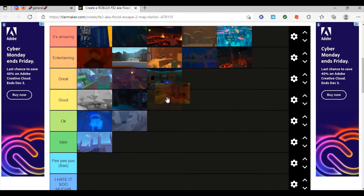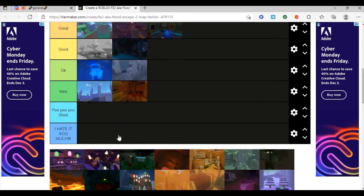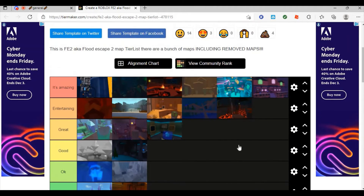This map — I think it's from an event. This one's okay. The reason is it's not as long as you think and the parkour is very easy — a bit too easy. The shortcuts can literally skip like half of the map, so you don't even have to do half of the parkour. That's why it's meh.